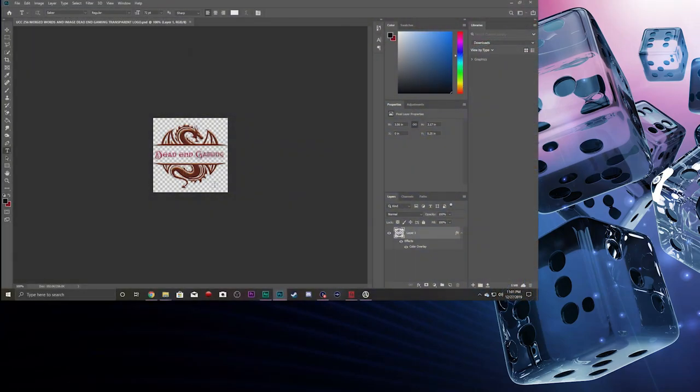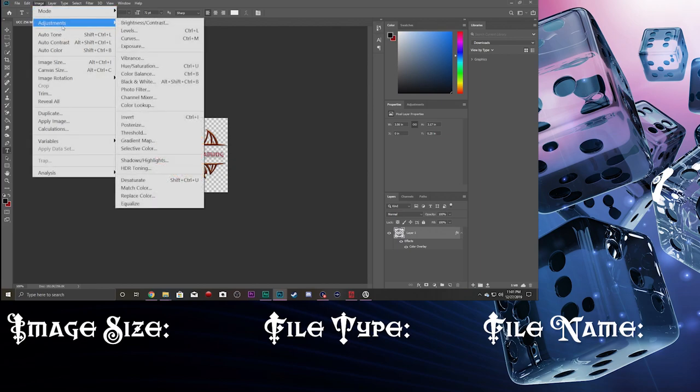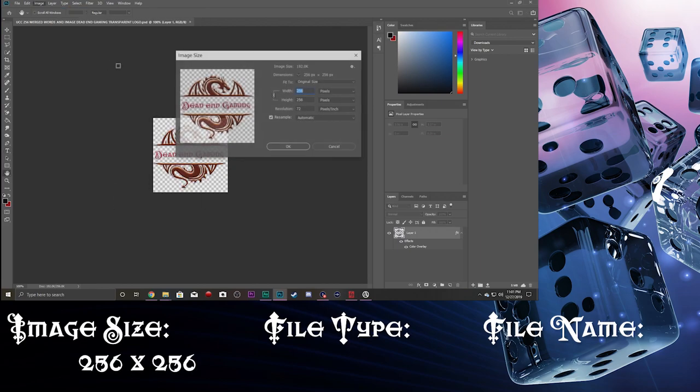So let's break it down. For the image, it needs to be a specific size and file type and name. It's going to be 256 by 256 pixels. You can do that in Photoshop or any other equivalent — just make sure that you can get into that resolution.